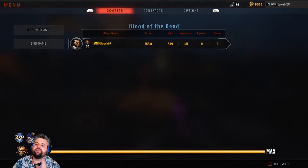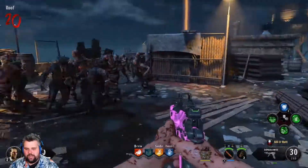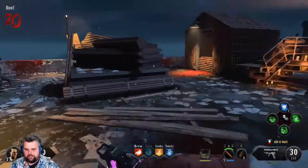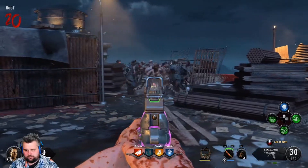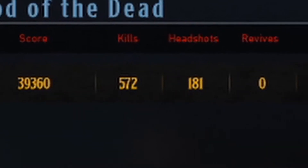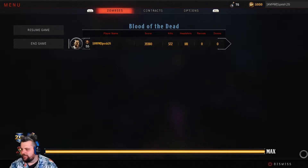Round 20. We are at 549 kills. Now let's see where we're at after we chuck out the Monkey Bomb. I'm interested to see this one. 549 kills before the Monkey Bomb. Here goes the Monkey Bomb. Even before my doggy came out and started clapping cheeks, we went from 549 to 570. I'm just going to call it 570 — that was at least 20 kills with one Monkey Bomb. It took us two Monkey Bombs in Black Ops 3 to get 20 kills. I feel good about Black Ops 4 all of a sudden. I think Black Ops 4 might be taking the cake here.